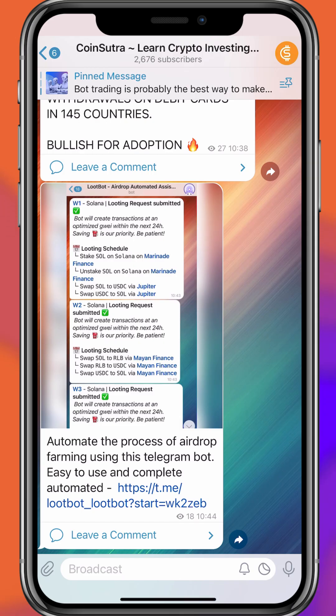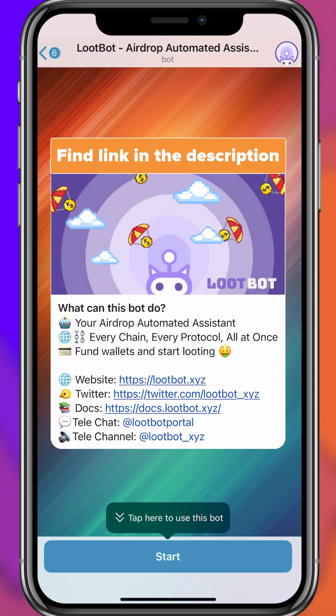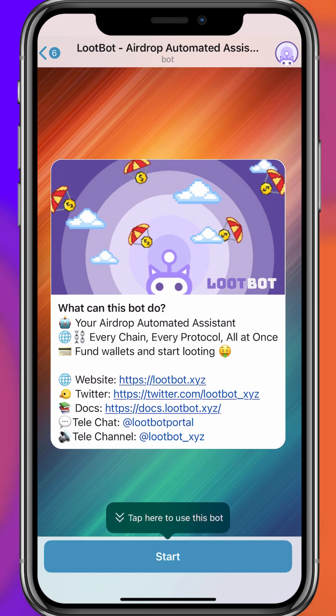This is going to be the most crazy automation airdrop farming you can think of. By automating your airdrop farming, you can actually increase your chance of getting an airdrop whenever a protocol launches a coin. There is a bot called LootBot — I'll leave the link in the description — you can use it to automate the entire process. Initially they launched on Ethereum, but the fees were pretty high. Now they've also integrated Solana airdrop farming, which is pretty great.